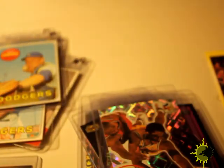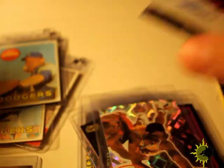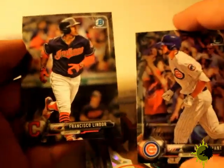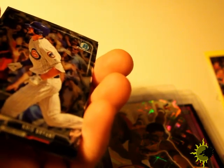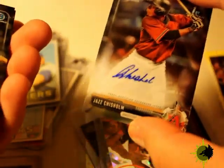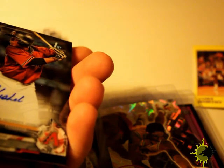Next card in here is going to be a hit — got Daniel Gossett, Fernando Tatis Jr., and another Jazz auto. It's not numbered or anything, but still an auto. Kris Bryant and a Francisco Lindor — not bad. I checked this card on eBay and it goes for like maybe ten dollars, fifteen if you're lucky.